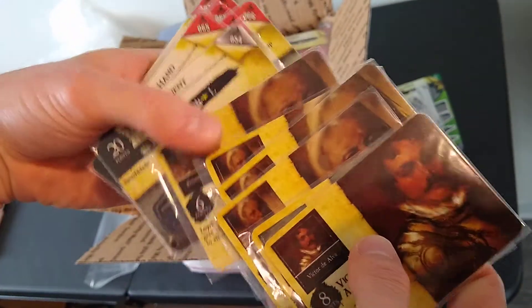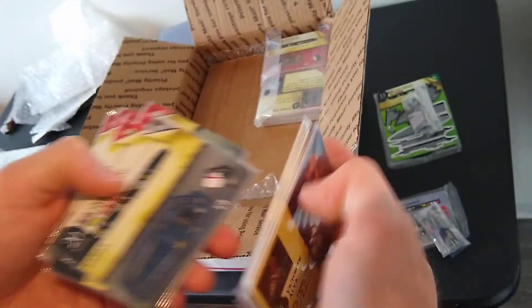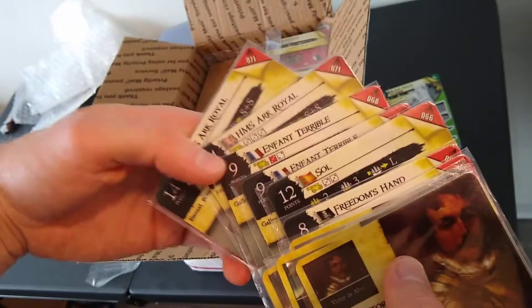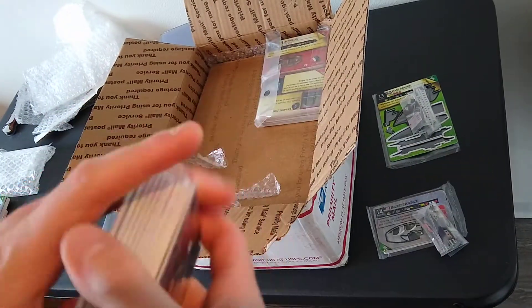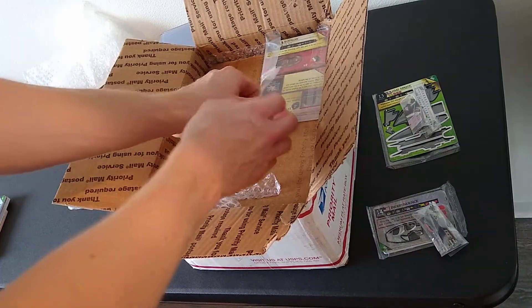Right off the bat, a couple of rare crew from Fire and Steel, including Victor de Alva — one of the best Spanish name crew in the whole game. Four of those — really nice to give away to new Spanish players, pretty versatile, good Spanish name crew. And then we'll just kind of zip through some Fire and Steel ships.